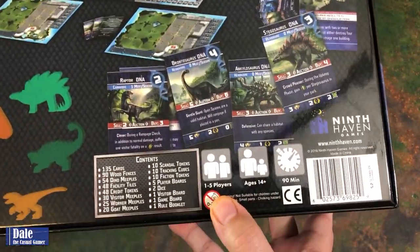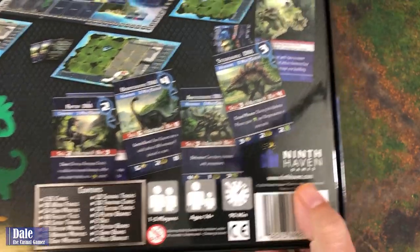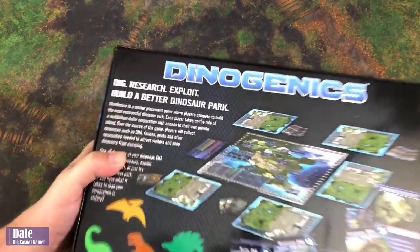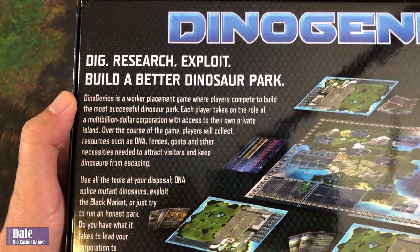Looking on the back, this is for one to five players, ages 14 and up, and it's going to last about 90 minutes, published by Ninth Haven Games. In this game, we are going to dig, research, exploit, and build a better dinosaur park.